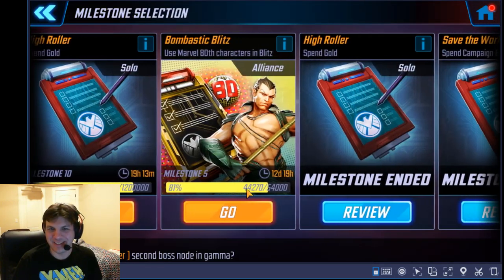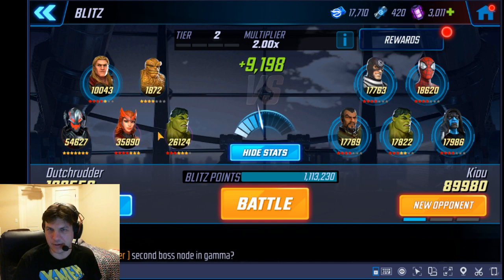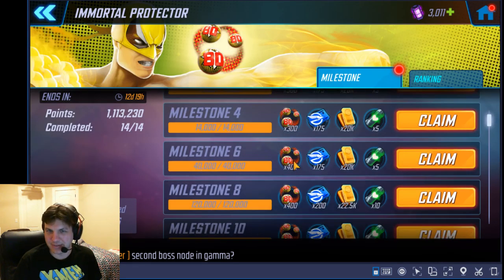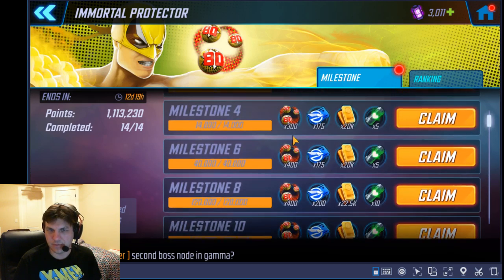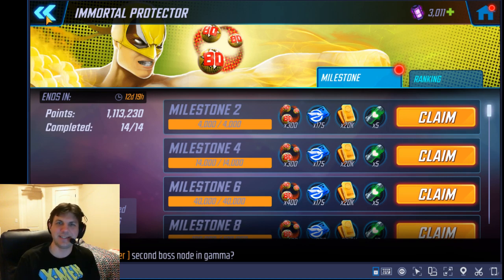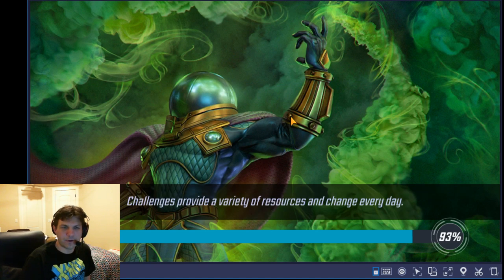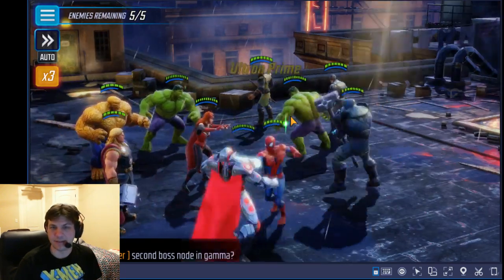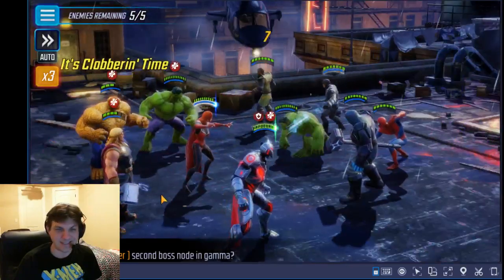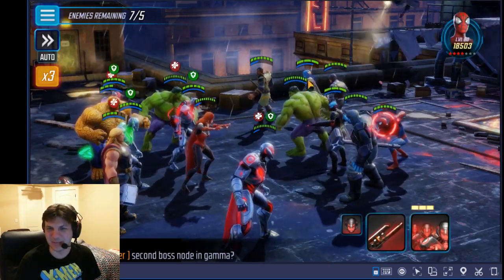That's a lot of orbs. From the Bombastic Blitz you only get 15 orbs, and from the milestones you get about two more — so that's 17 orbs total from those sources. You also get some orb shards from doing battles, ranging from 50 shards all the way to 2,000. It's going to be really tough to get 91 orbs in 14 days from what I can tell. I have no idea if it's going to be possible without purchasing orbs.